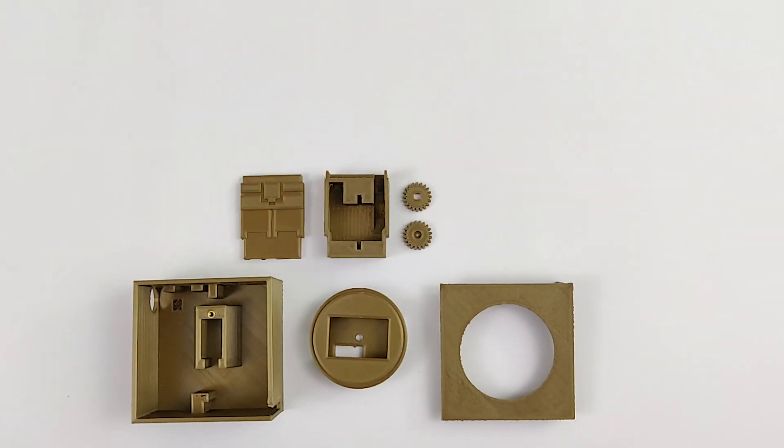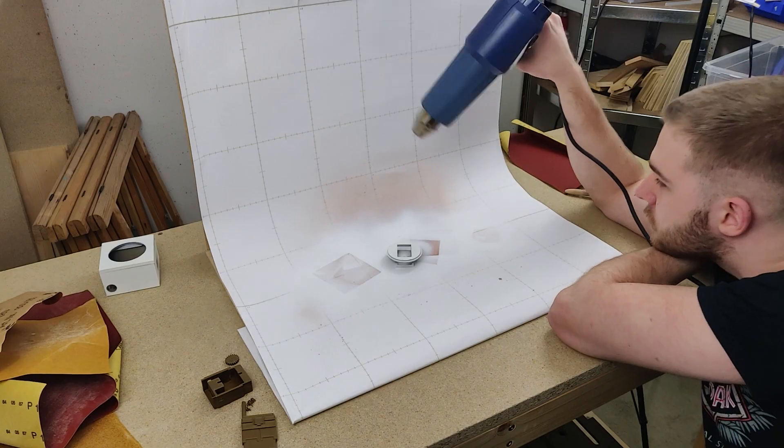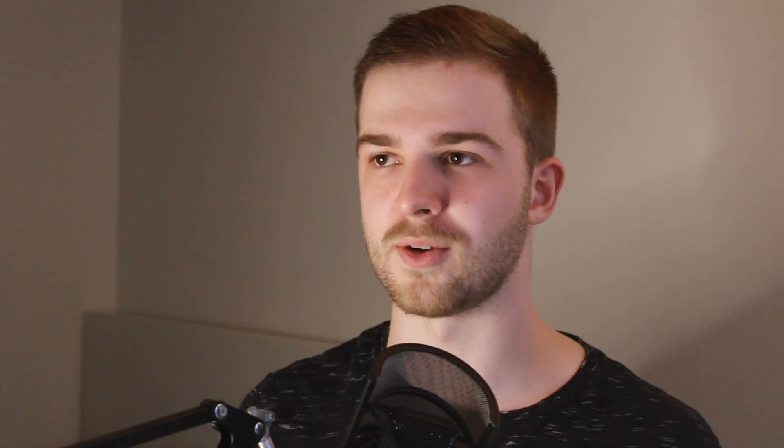After I designed and 3D printed the parts, I just had to sand the parts, prime the parts, wait for the parts to dry, be too impatient to wait for the parts to dry, spray paint the parts, wait again, and do a little bit of soldering — and it was done.